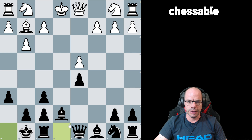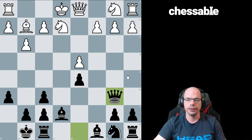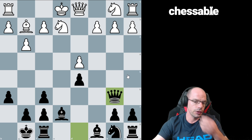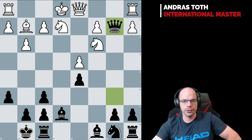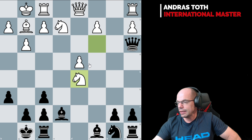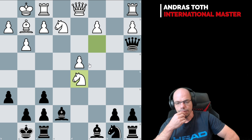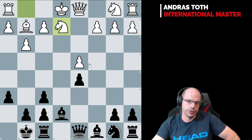Bb7, Bb7 here, castles, Ne2. Now we are getting significantly worse with black because we showed none of the tactical potential. And d5 is going to drop out of the sky - that looked horrid and is horrid. The two best moves for white here are castles and Nc3. Castles, Qb2, Qa3, Nxd5 - and yeah, white has all the momentum. That looked really great.